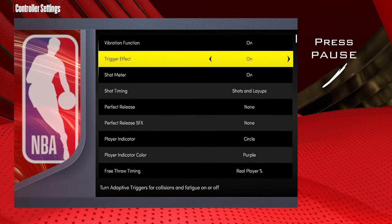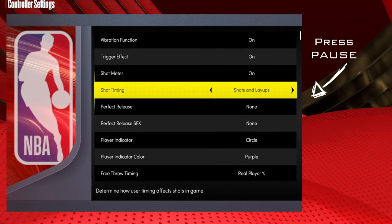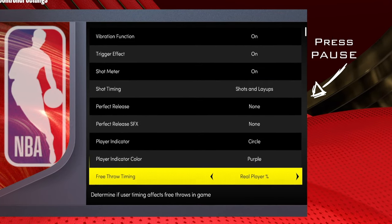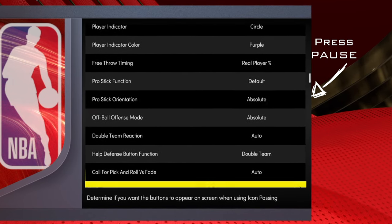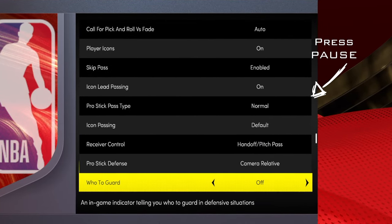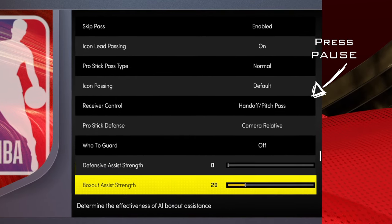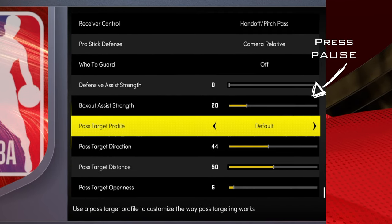A big part of what makes 2K sim starts with my controller settings — you can hit pause right here if you need to see them. Personally, I like to play with the shot meter off; I just like the feel of each player. I also take the green release off, just to have the suspense of whether it's going to go in or not. I'll also turn off 'who to guard' — it just gives me another challenge, personal preference. Then I take assist strength down to zero, and I also take box-out strength down to 20. For passing, I usually put it on directional, but default is cool.